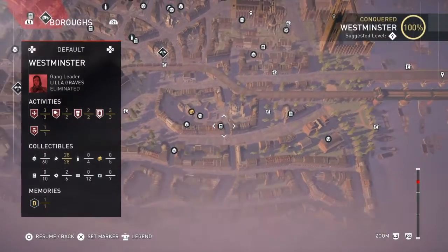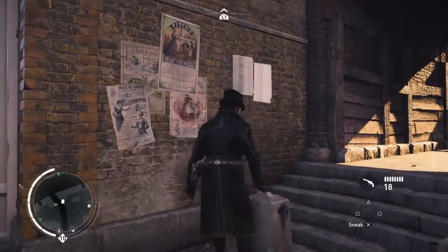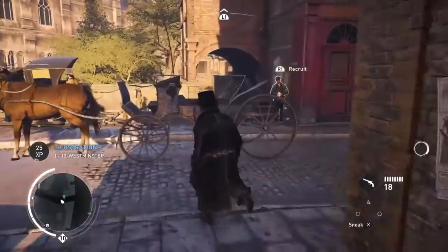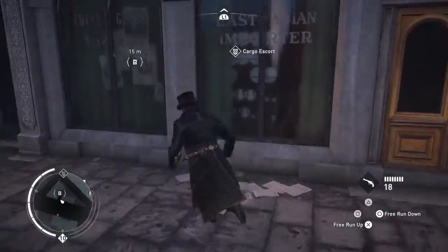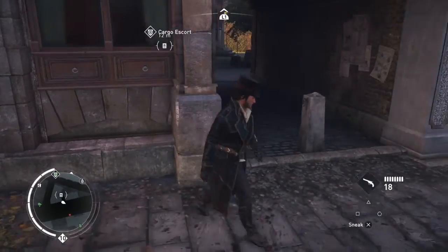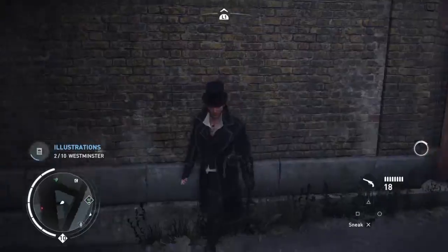Next is an illustration. As with most of these illustrations — in fact nearly all of them — they are on the walls between buildings and alleyways. So that's the first one. The next one is just up the road a bit more. You might have to go around the corner a little bit to get to it. Look for an alleyway nearby and you'll get the second one.